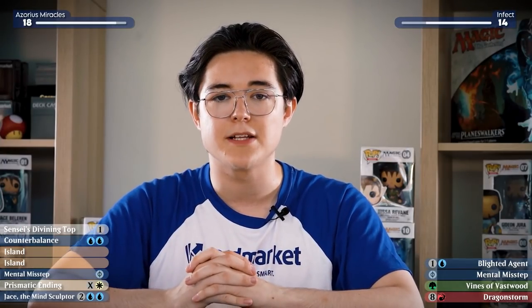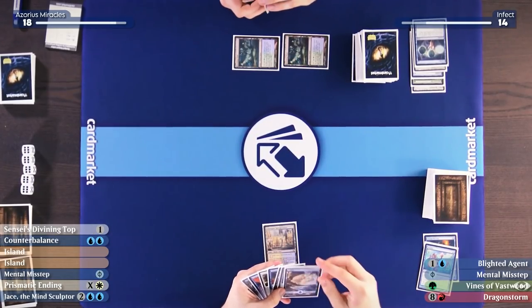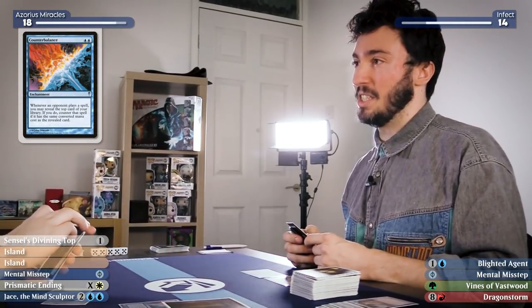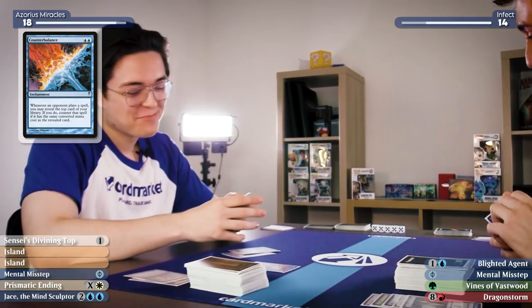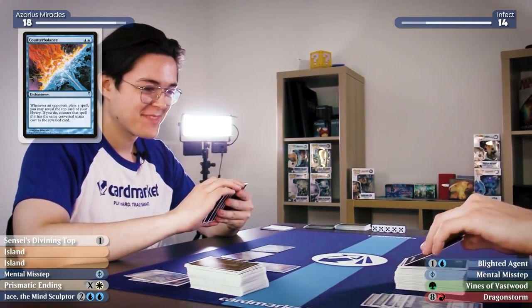Harry sees Karl is tapped out and decides to tap out for Counterbalance, putting the shields down. He plays his land and resolves Counterbalance. Karl jokes: 'Harry MTG, do Mr. and Mrs. MTG know you're playing Counterbalance? How do they feel about their son right now?' The Counterbalance resolves.